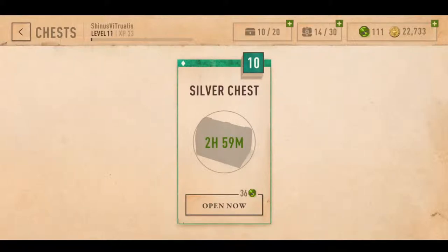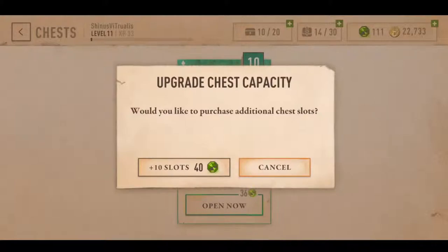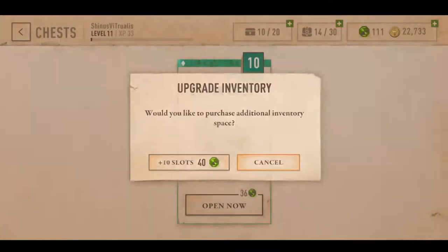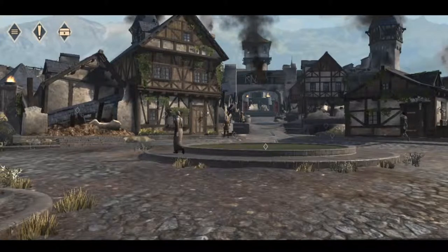I would recommend just letting the timer tick down. Gems are used for opening chests, completing quests quickly, but what I use them for is up at the top where you get your chest capacity and bag capacity. You can increase those, and I would recommend taking the first increase of 10 slots for 10 gems. You get gems pretty early on.